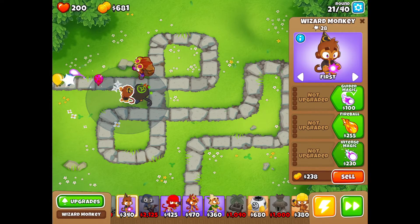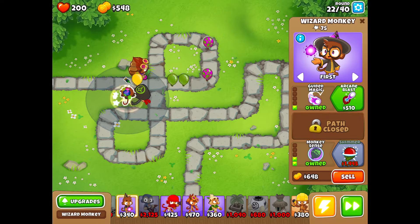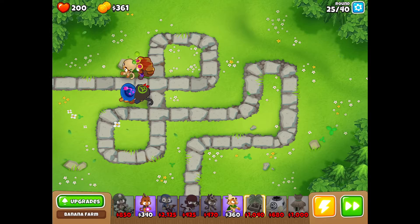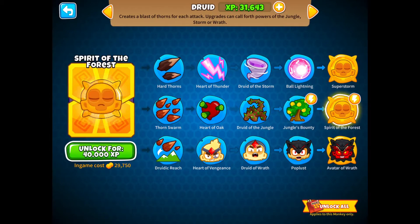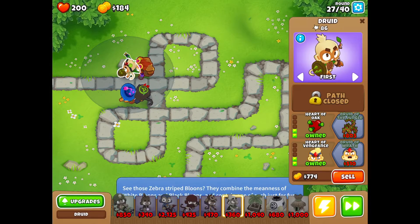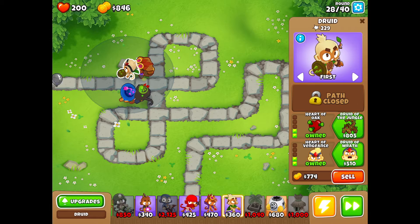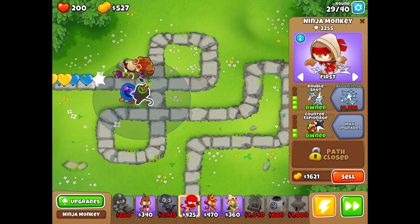I'm close to getting Archmage but don't quite have it yet, so we're going to get him Shimmer. Shimmer basically erases camo ability — it's a better version of the ninja monkey's Counter Espionage. And as we put a druid out there, I want to get Spirit of the Forest, but I don't have enough XP, so we're just going to get his Jungle Bounty.